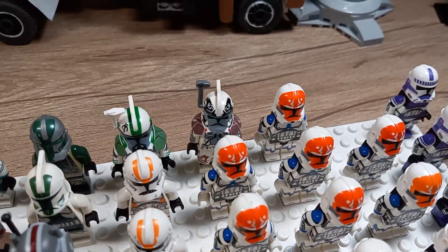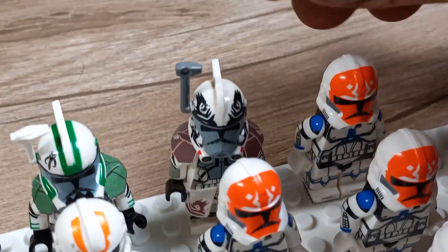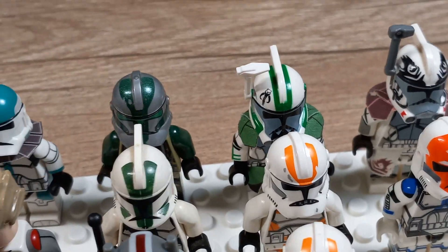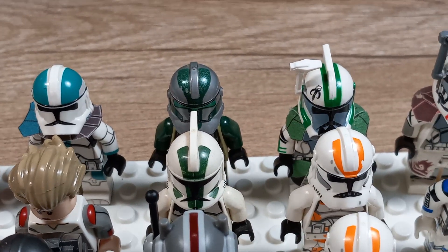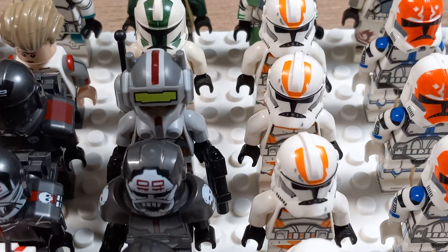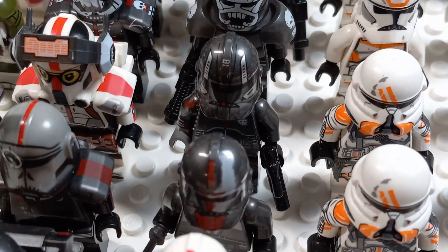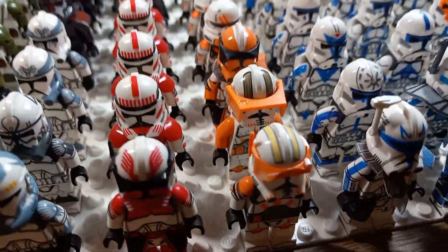Then I have the three 212th troopers, and in the back I have ARC Trooper Warthog, ARC Trooper Loco, Phase 2 Commander Gree — I got him in my Clone Turbo Tank set — and Phase 1 Commander Gree. Then I have Tech, Wrecker, Echo, and Hunter from the Bad Batch.